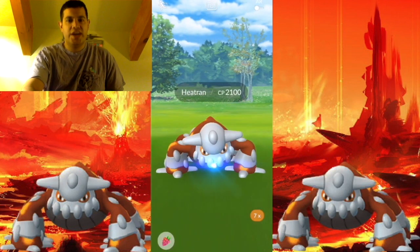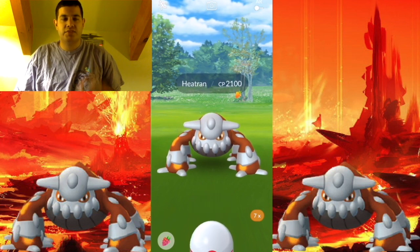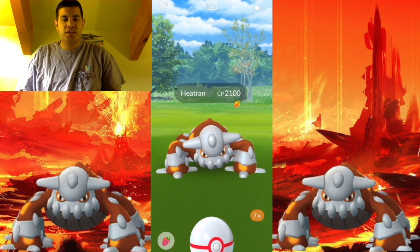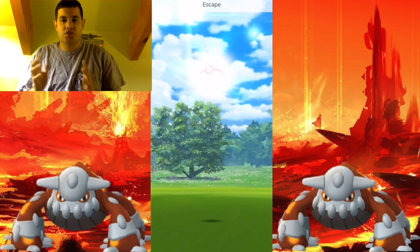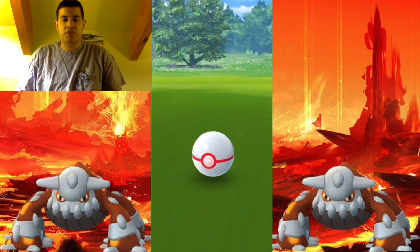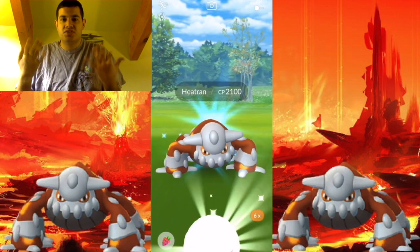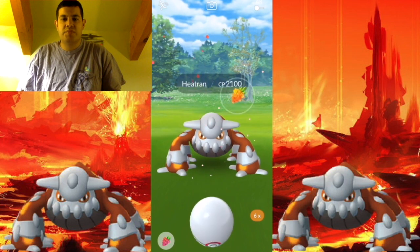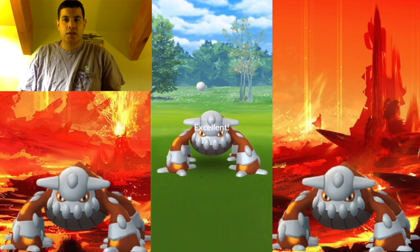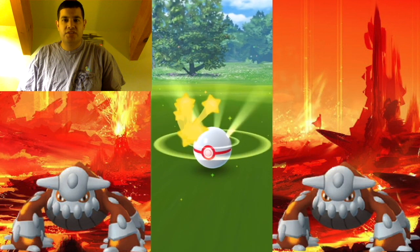Now for catching Heatran — it is pretty challenging, similar to Cresselia, but I feel like this one is a little bit more challenging. It's going to be jumping a lot and at times taunting you. So you do want to go for excellent throws and use golden raspberries. Just be patient, wait for it to attack, and then throw your premier ball. If you keep going for excellent throws, you should build a good chance to get one.